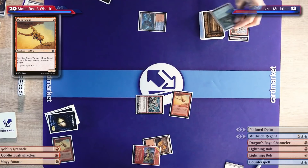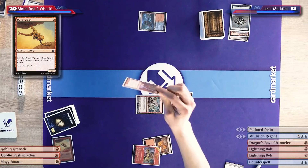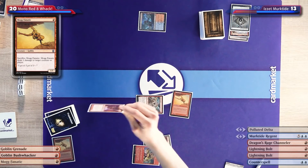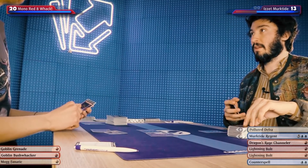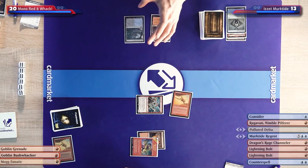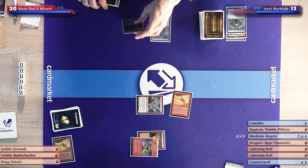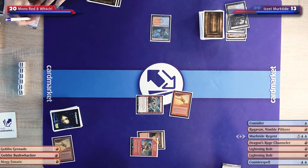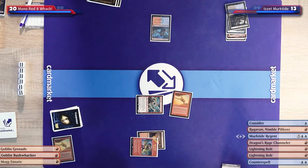I'll hit you for two. Down to 13. This is so embarrassing. I'll cast another Mock Fanatic — backup insurance against Ragavan. I'll look at the top card of your library. I'll untap, draw for turn. I'm gonna play a Polluted Delta. I'll fetch — down to 12. I need a mountain, so we'll precariously go down to 10. I'll get another Steam Vents. Your deck costs peanuts, I'm confident.